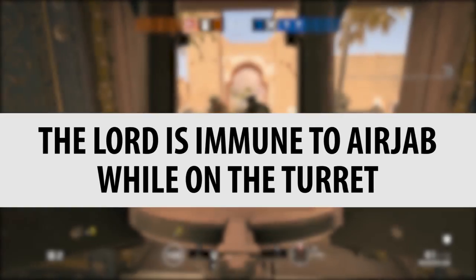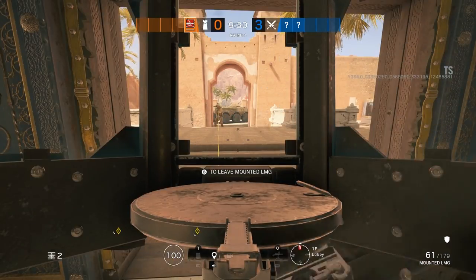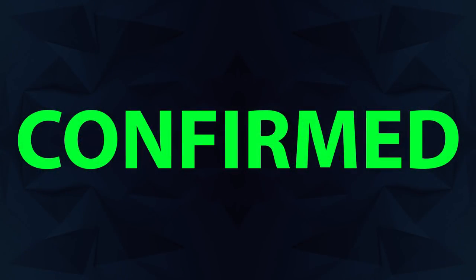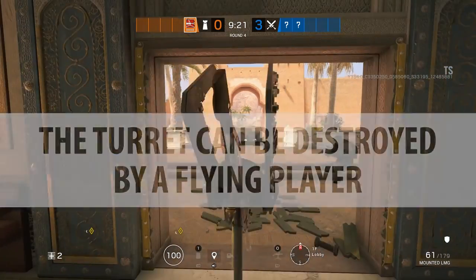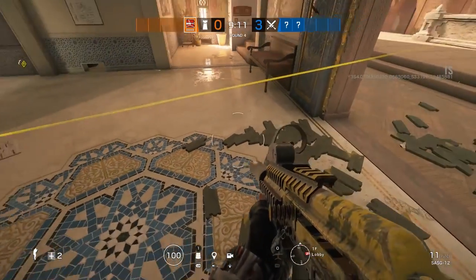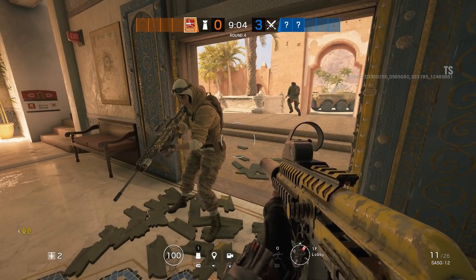The Lord is immune to the air jab while on the turret. If the air jab was able to knock you off a turret, that would suck for one of the weakest operators in the game. But here, all it does is shake it a little bit and Chanka just stays there. That's confirmed. But what if you're not on the turret and the air jab gets fired at you, sending you flying towards the turret? Here I am right in front of the turret — the air jab gets shot at me and I fly through the turret and destroy it completely. That is confirmed. No more turret.